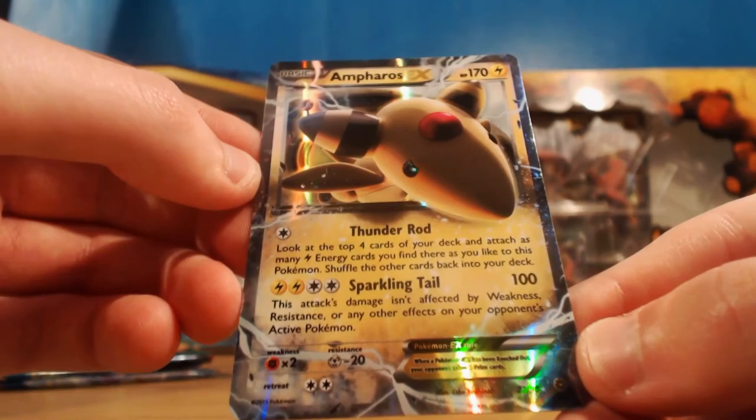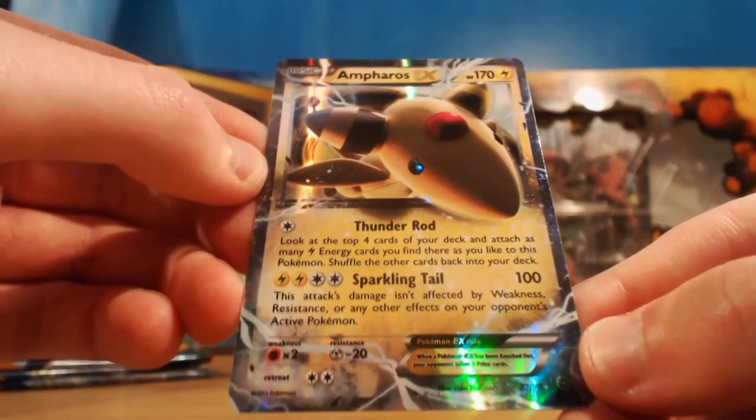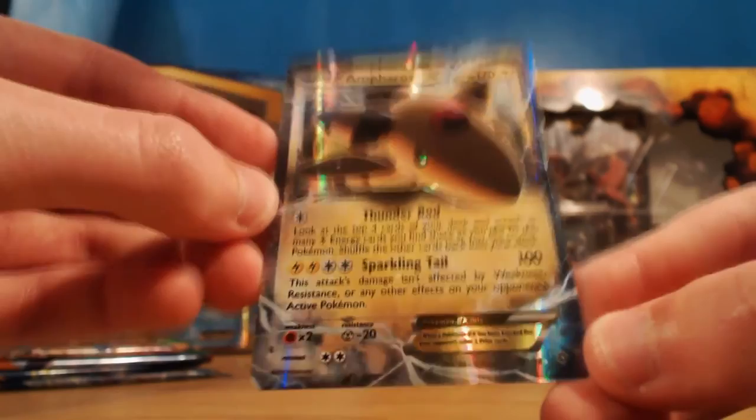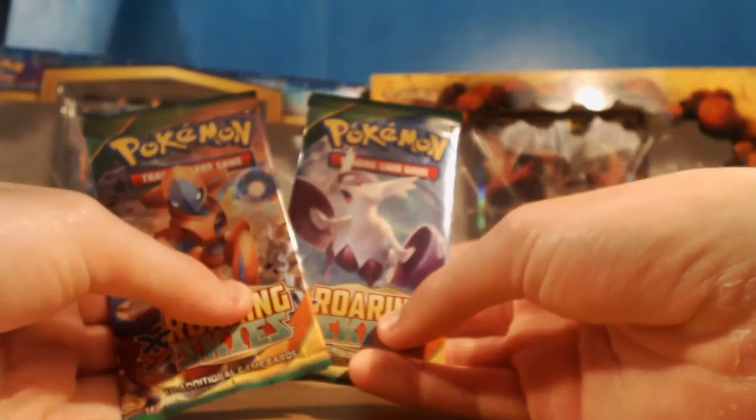That is a really awesome card. Because it's going straight into my collection I'm not going to top load it - normally I would. Let's keep that separate. Moving on to Roaring Skies - we've got two Roaring Skies here, let's open these. I'm very excited because we have the chance to pull the Shaymin EX, which is the most expensive card from this set. I really wouldn't mind pulling it.